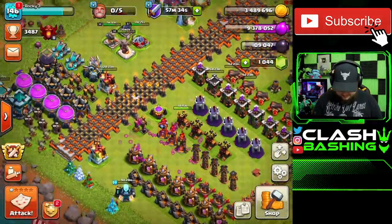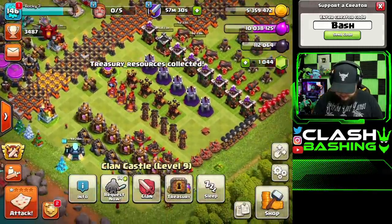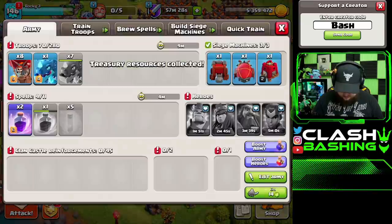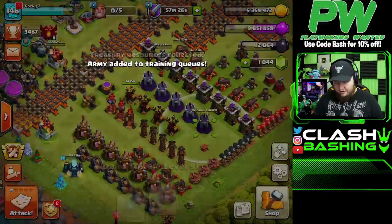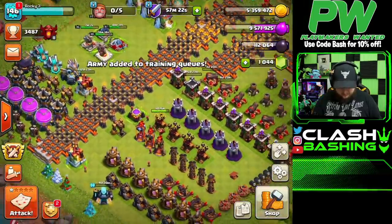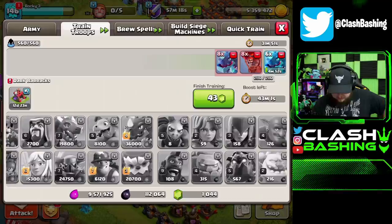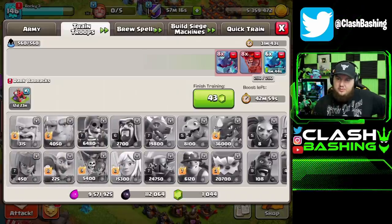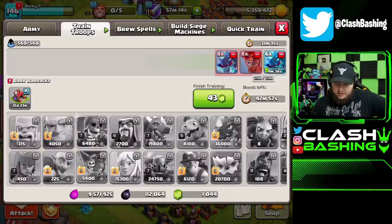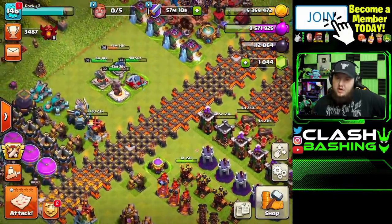Look at that star bonus — I kind of want to collect it so my war loot doesn't fill over. We'll have to wait a few minutes for the army to train up, then go back out and hit again with the e-drags. The fix that rush is coming along. In the next episode or so, maybe we'll start playing around with some hybrid — see if it can work with the lower level queen we have, like queen walking and stuff.